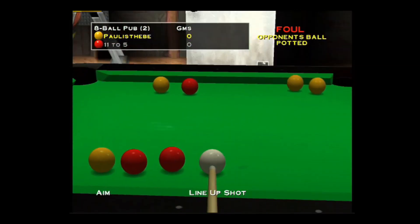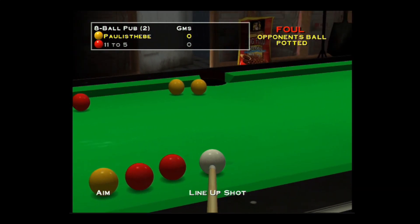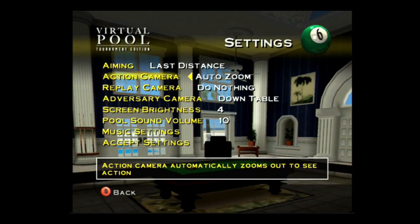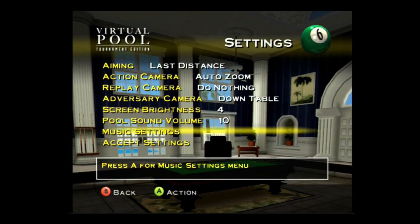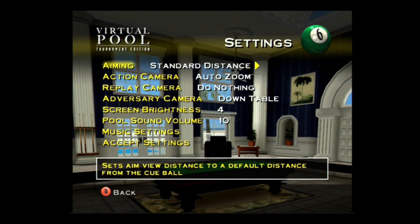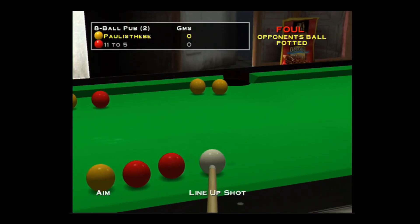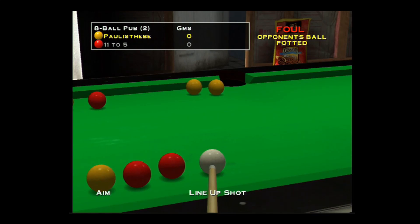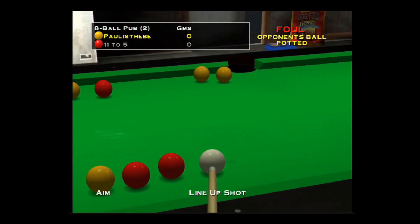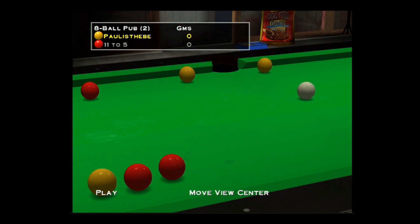I'm going to go for one of these I think. Can you get a line assist on this? Yeah, I don't know if you can get a dotted line to help you line up the shot. Some pool games have a dotted line to help you line up the shot, but I don't know if you can on this one.